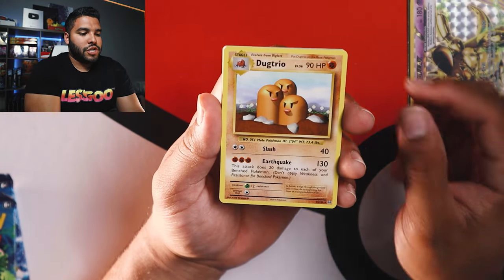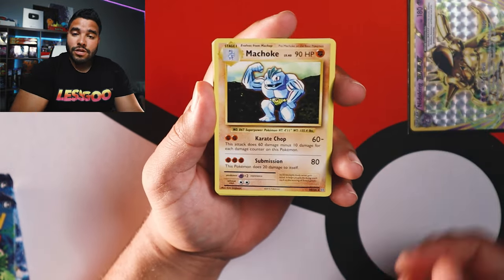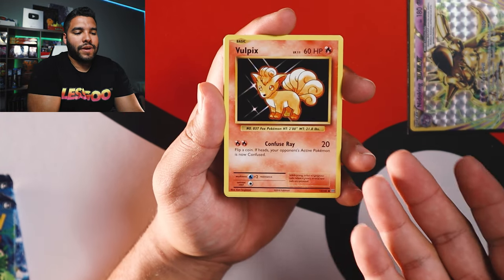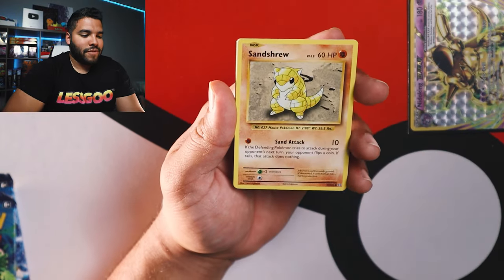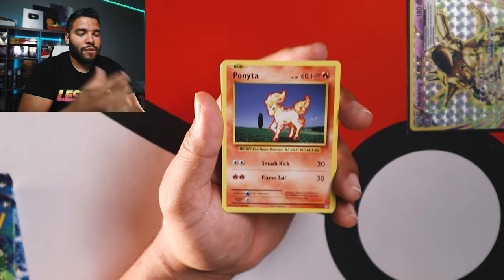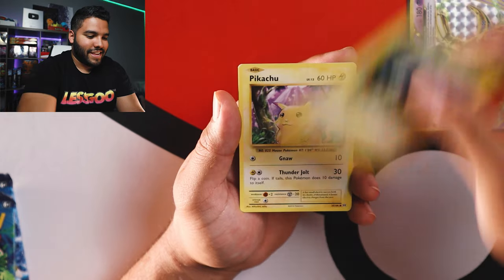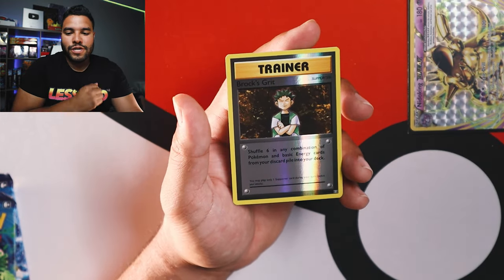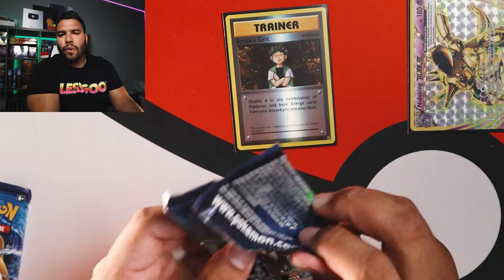Here we go. To start us off, we got Dugtrio, Kakuna second, then Full Heal Trainer card, and Machoke. Vulpix — I love Vulpix. I like Electabuzz and Growlithe too; those are just some cards I love so much. Sandtru — cute little Sandtru. Ponyta is also another card I just love. Magnemite, Pikachu. And a Reverse Holo Brock's Grit Trainer. Not what we wanted, but it's what we got.